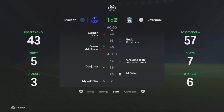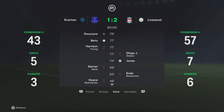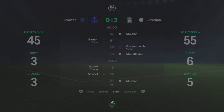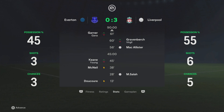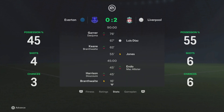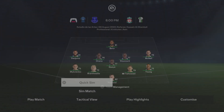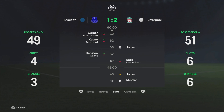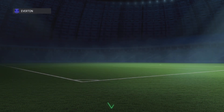First match: Liverpool win 2-1. Jones and Mo Salah score for Liverpool, Beto scored for Everton. Second match: Everton don't win. Mo Salah scores two, McAllister scores one, Liverpool win 3-0. Third match: Liverpool win 2-0, Luis Diaz scores his first two goals. Fourth match: Beto scores again but Jones and Mo Salah score one each — Liverpool are now 4-0 up in the series.